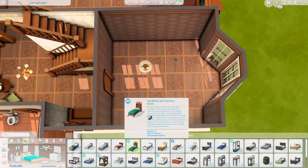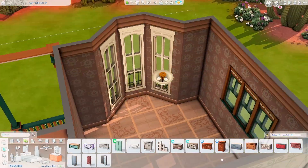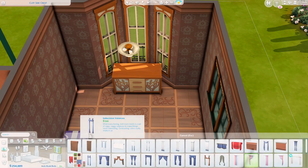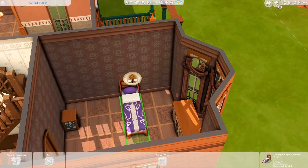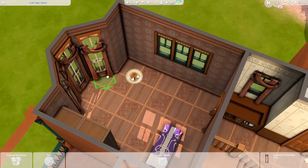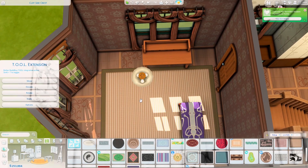Speaking of the build — on the downstairs we have a living room, kitchen, a dining area (a tiny dining actually), a hallway, a bedroom, and a bathroom. So we have one bedroom downstairs and one bathroom, and the rest of the bedrooms and bathrooms are upstairs.